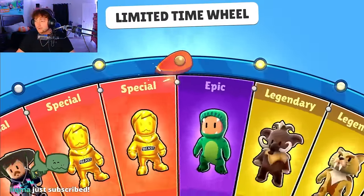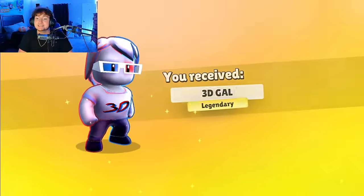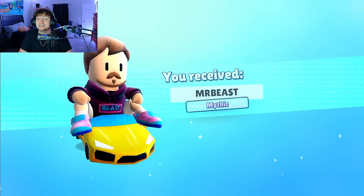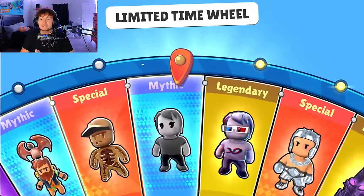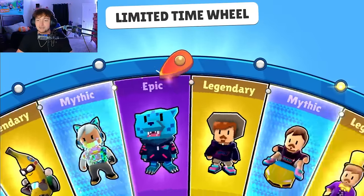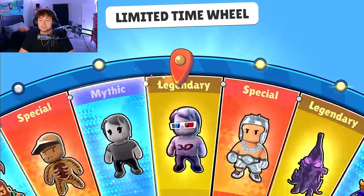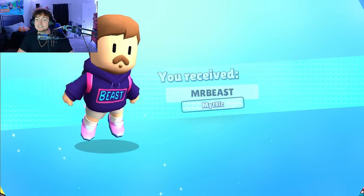Spin number two — wish me luck! We get the 3D gal, not bad at all. What's gonna be next? Mr. Beast mythic — lambo — I don't know why they're all called Mr. Beast, but he is on the Lamborghini on that one. We get the retro gal mythic, very hype. What's the next one gonna be? The gold — nice, we get the gold Jimmy special. We'll take that for sure. We're getting a lot of these skins out of the way so far, no duplicates.